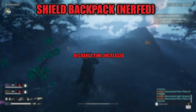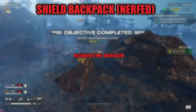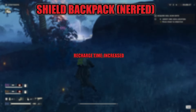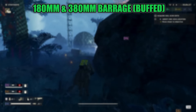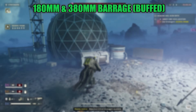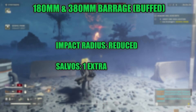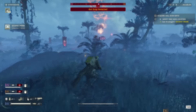They also made a nerf to the shield backpack — they increased the amount of time it takes to start recharging when the shield's not fully broken, so you can't just sit behind a rock for a bit and have it recharge immediately. Finally, they changed the 120mm and 380mm orbital barrages: the area of effect was shrunk in, and one extra salvo was added to each. That rounds out all the balancing changes.